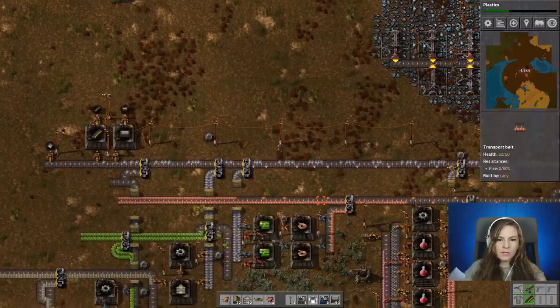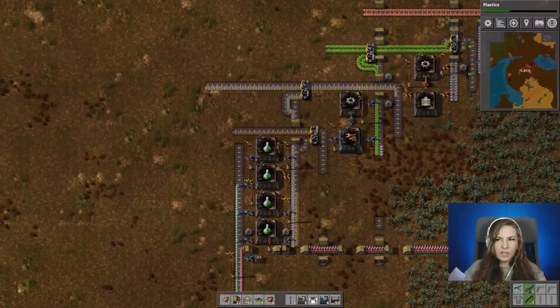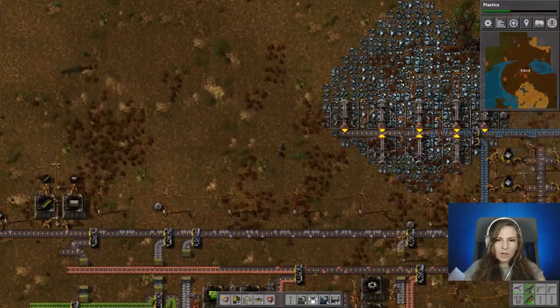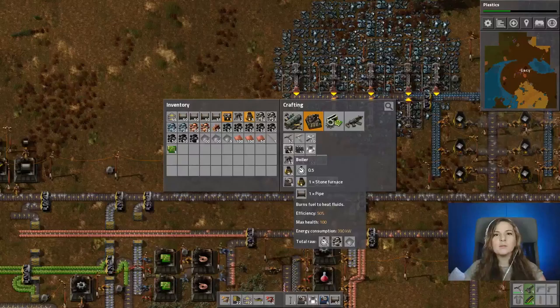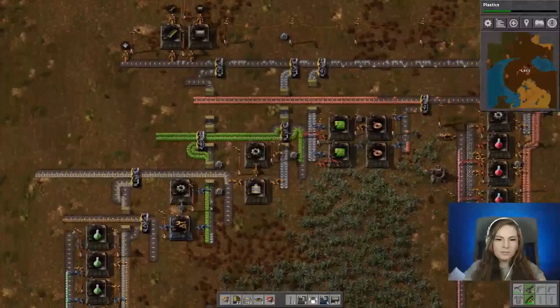We'll bring steel out off of this side because it makes the most sense. Eventually we're going to have to turn this entire thing down because we're going to hit the lake, but for now we'll continue kind of straight-ish. For steel we need some furnaces. I always hate to build more stone furnaces because I'm going to replace them eventually anyway, and it just makes me feel a little frustrated.